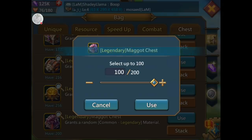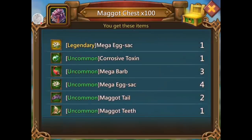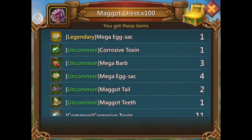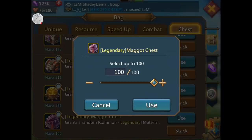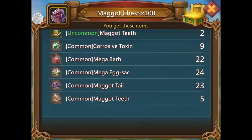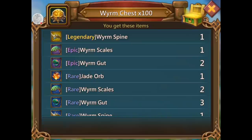Maggot chest — I want the corrosive toxin, legendary maggot sack, or mega egg sack. How many of those do I have? Eight. Corrosive toxin — 13 gray, three green. 100 more, here we go. Come on legendary corrosive toxin — nope. Too green though, nine gray. It's all right, it's not worth stressing about but it's all right.